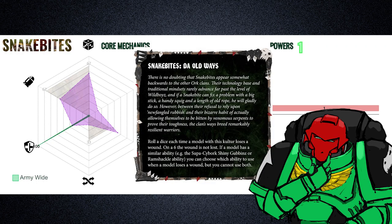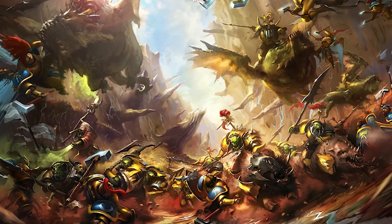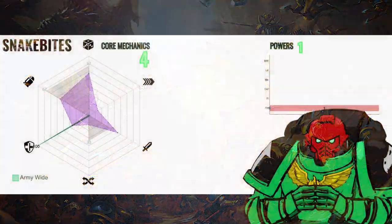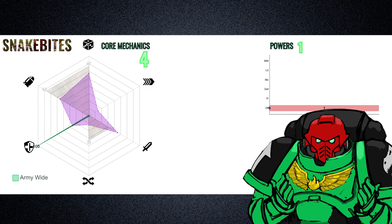This definitely strikes me as odd, since you would think GW would want the Snakebites to be valid on the tabletop, as there is a lot of conversion potential via the Age of Sigmar range of orcs. However, as things stand, the Snakebites probably have the most to gain when the orcs eventually see their rules addressed for 9th edition. If you are a Snakebites fan or player, please drop a comment below with what you would like to see as an appropriate sub-faction rule.